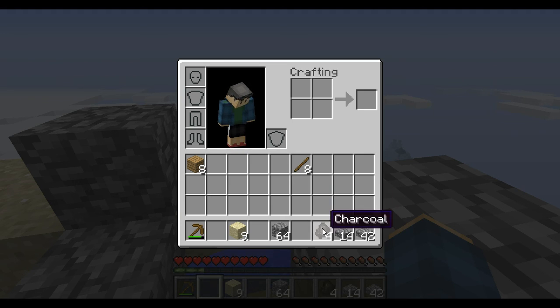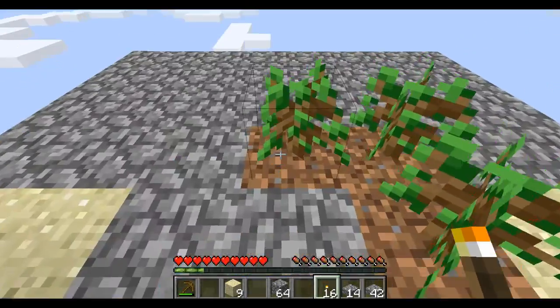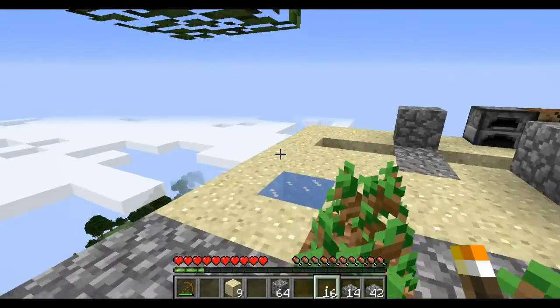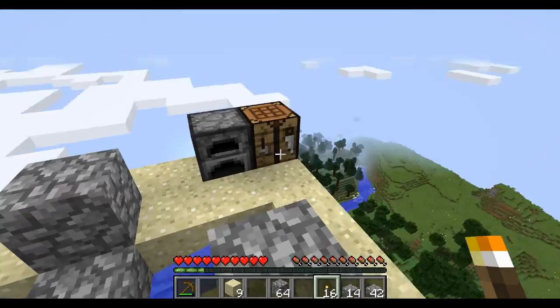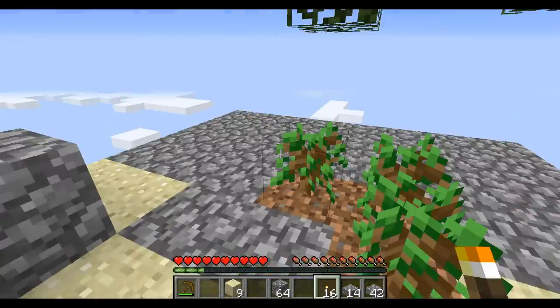We only have four charcoal — are you serious? Oh, I'm just kidding, guys! I know they turn into torches. We have our sixteen torches. So we did that — challenge complete, guys! That's pretty good. So we got our challenge complete now and we can surround this area.